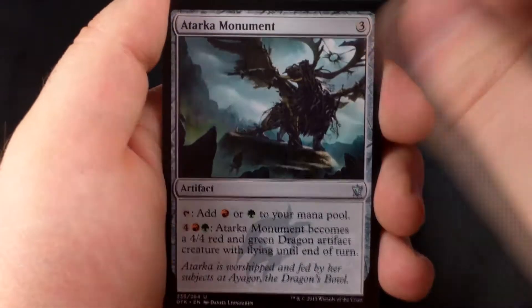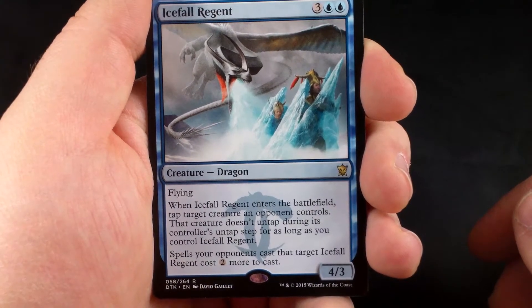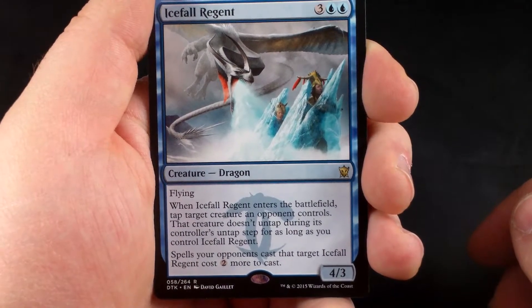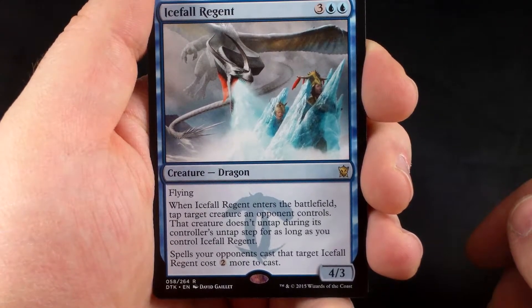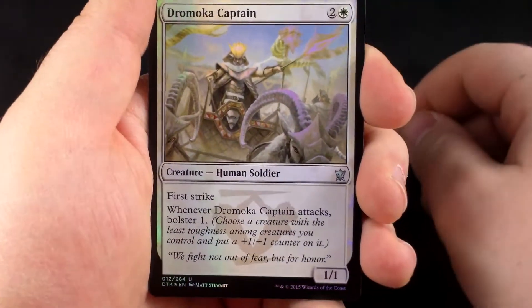And our final rare of the video is Icefall Regent — three double blue, 4/3, flying dragon. When Icefall Regent enters the battlefield, tap target creature an opponent controls. That creature doesn't untap during its controller's untap step for as long as you control Icefall Regent. Spells your opponents cast that target Icefall Regent cost two more to cast. Very good limited card — if you see it in limited and you're able to play blue, you'll probably want to play blue, or at least play it.